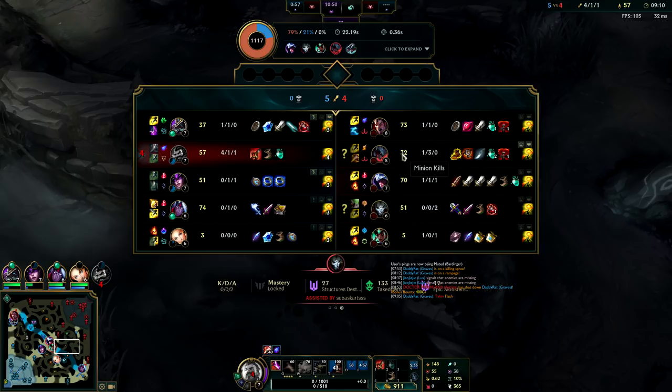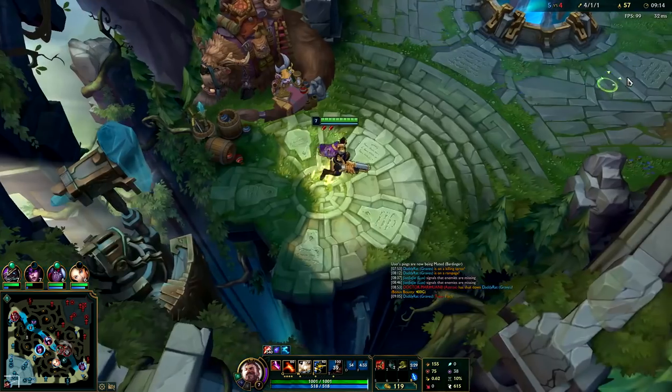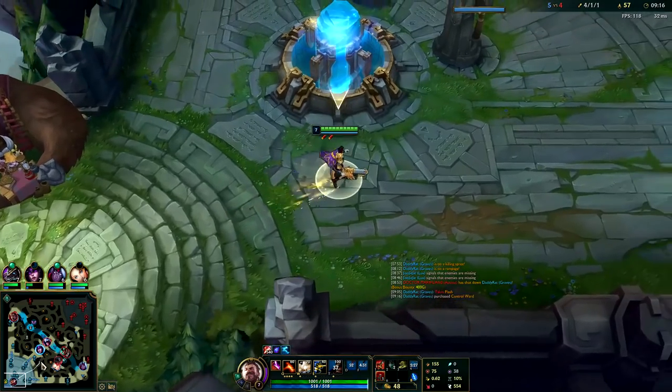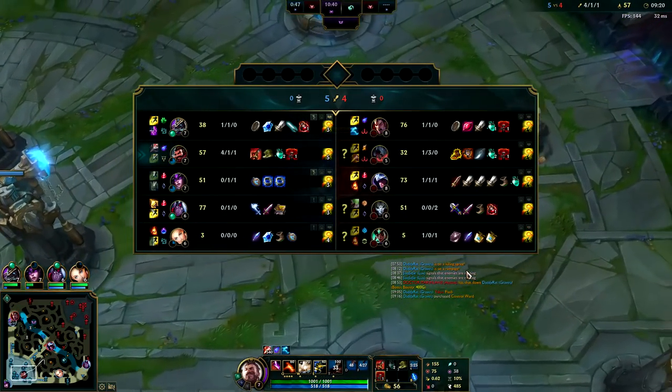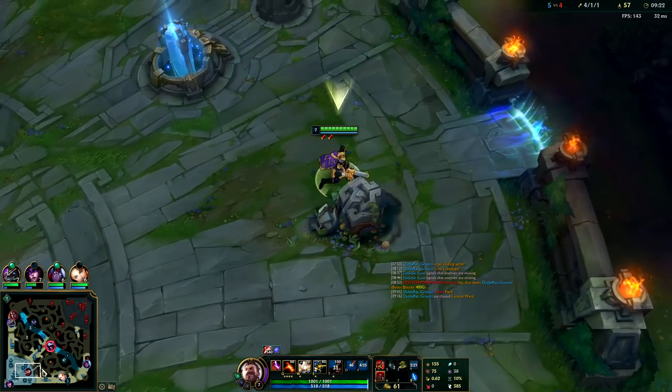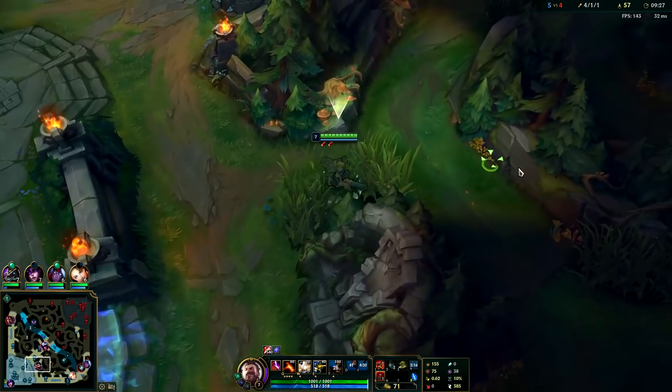Their team is full AD so I'm going to pick up Tabis. Normally on Graves you go for Merc Treads because your E gives you armor anyway, so you don't really need Tabis. But they don't have much CC plus they're all AD, so might as well — it's going to be really strong against their team composition. We're going to carry this game, I can feel it.